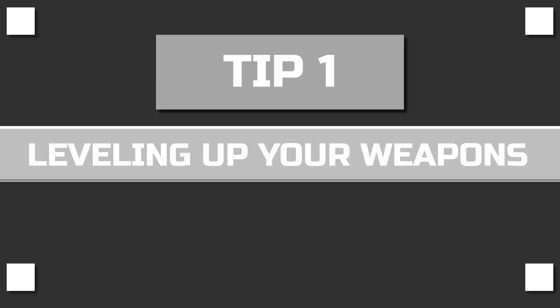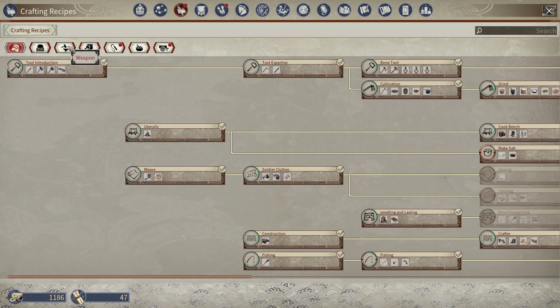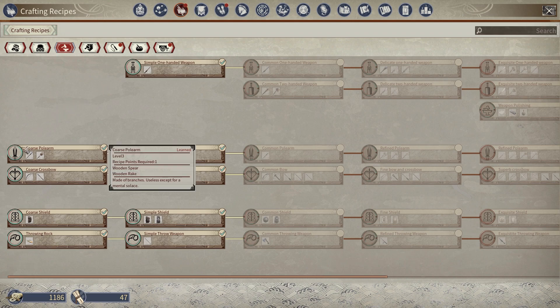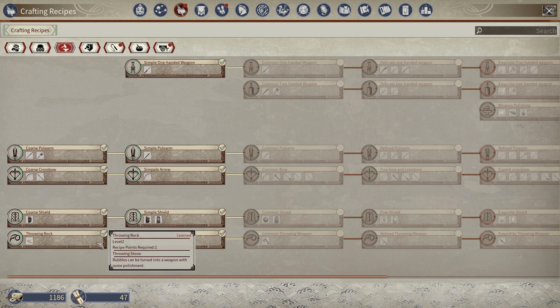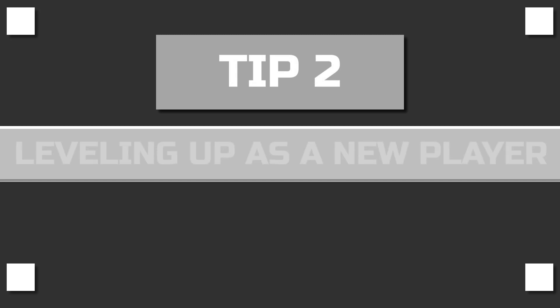Tip number one: leveling up your weapons. Use the lowest tier of a weapon of your choice and keep hitting things with it. For example, if you want to play with a polearm and you want to level it up as quick as possible, you craft a coarse polearm, which is the lowest tier of that weapon, and you start hitting things with it. Simple.